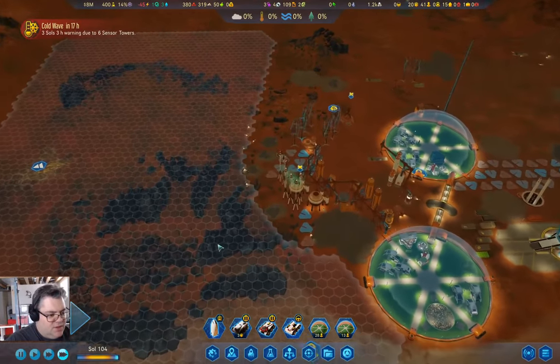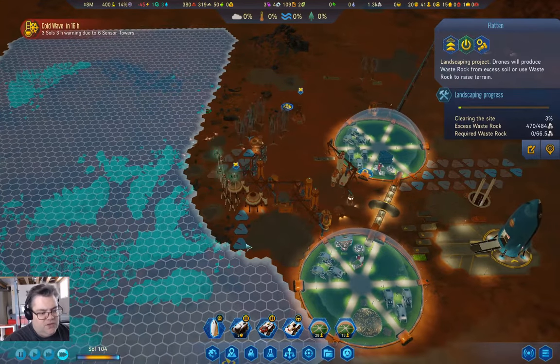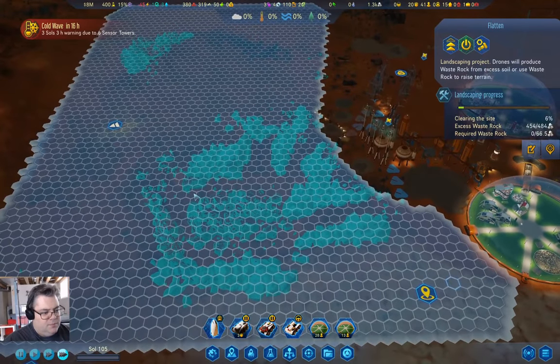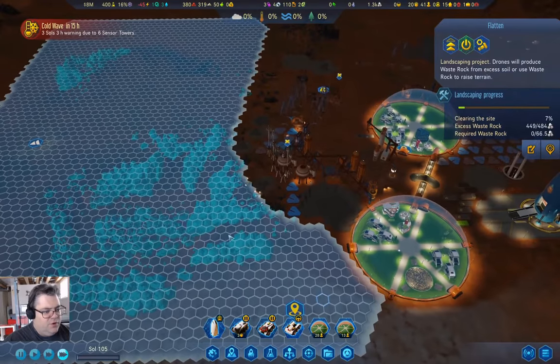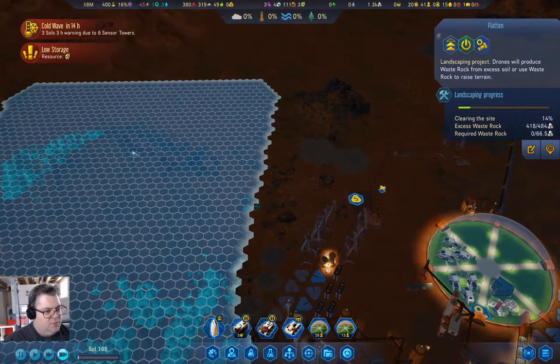I keep pressing escape and that's not what we want to do. We're going to get a bunch of waste rock out of here — it will open up space over here for doing expansion-type things, and that will be terribly useful.